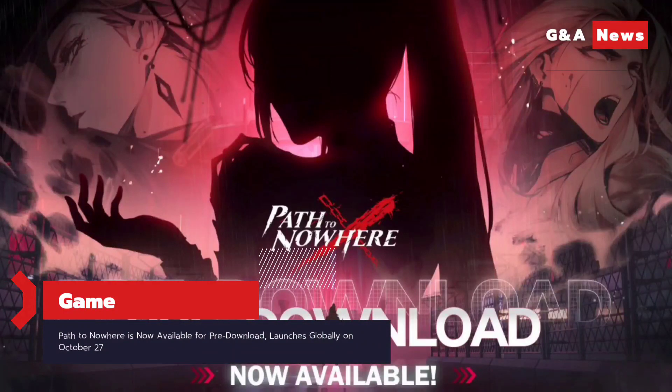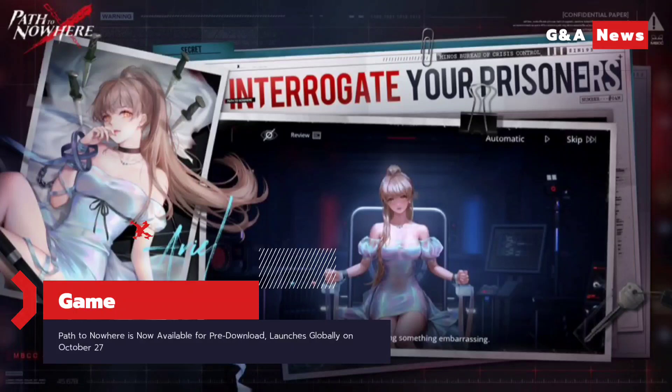Path to Nowhere is now available for pre-download and launches globally on October 27. You can now officially pre-download the Strategic Tower Defense title Path to Nowhere on iOS and Android devices.